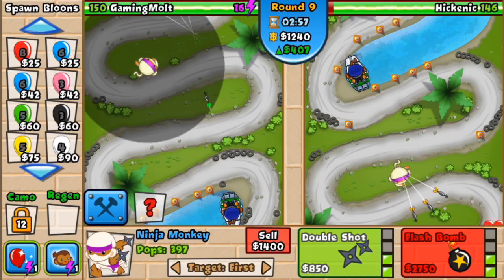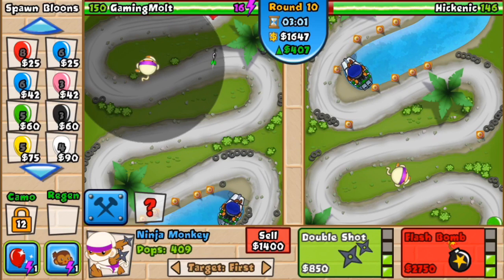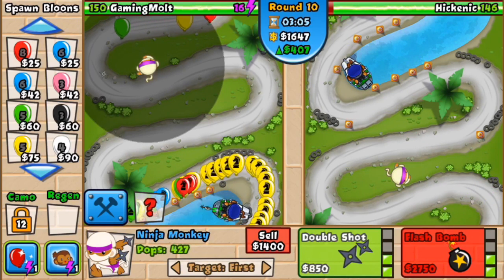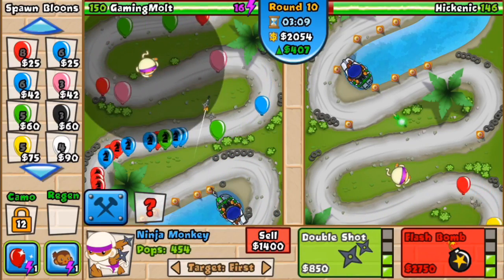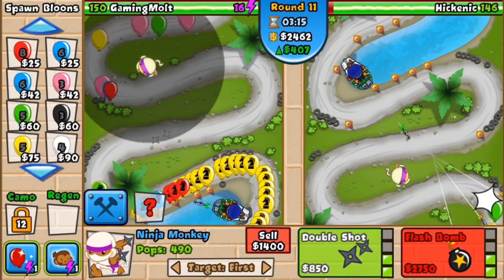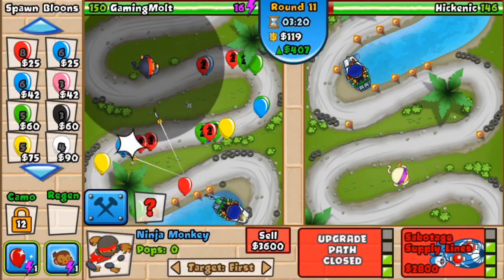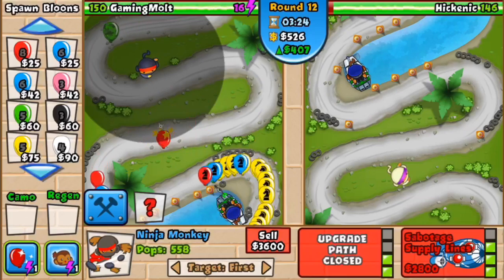He could send lead right now and if I absolutely needed to, I could sell the sub and upgrade the ninja to flash bomb and then get a lower level sub, but he's not sending any leads. Honestly the leads around round nine are pretty slow — they come pretty spaced out. So it's not too much of a worry. In about four seconds we'll be able to get our flash bomb. Come on — I wasn't paying attention — upgrade that flash bomb. That's gonna be beast for us.